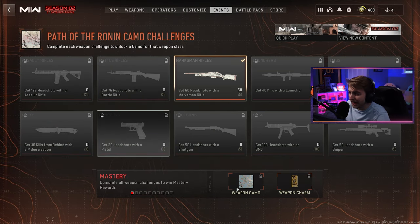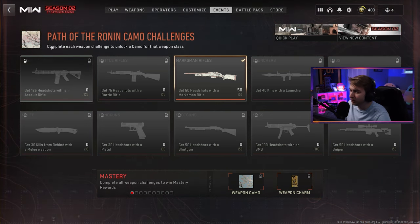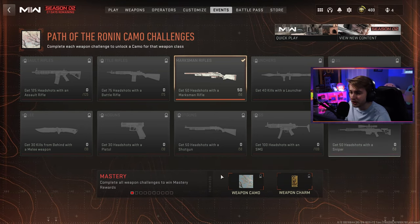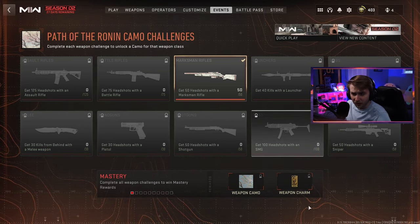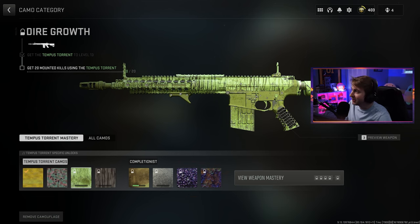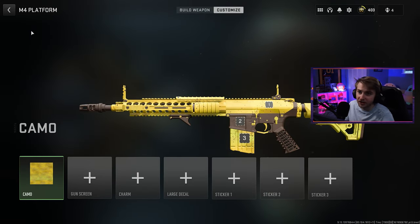It seems like you might get a second variant, because up here you can see it's like a little white background with maybe a little pink and blue, and down here it seems like it's all blue background. So maybe for getting all these done, you get a new mastery for it and a cool little weapon charm. I'm definitely going to be getting these done. For the rest of today, I'm beginning all the camos on the new marksman rifle — we need to get 20 mounted kills and 40 suppressor kills. I'm going to toss the suppressor on and hop in.